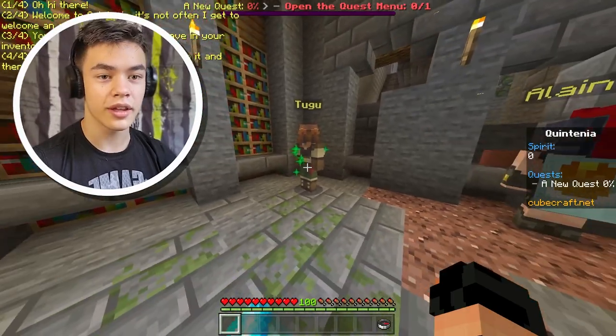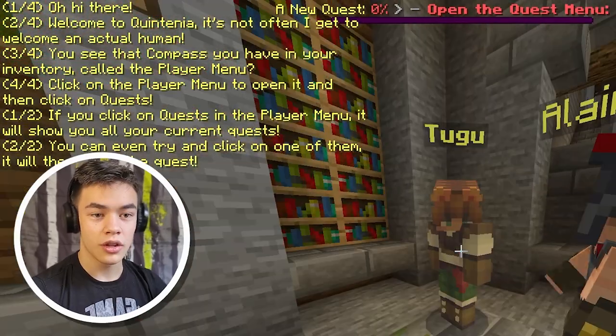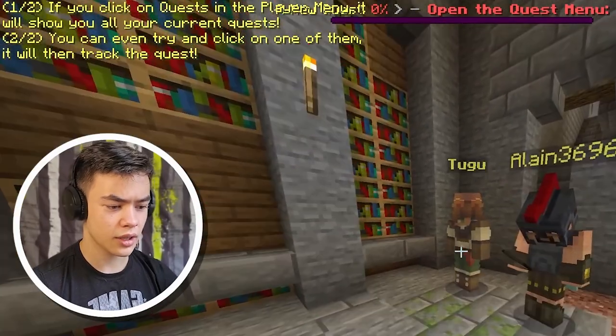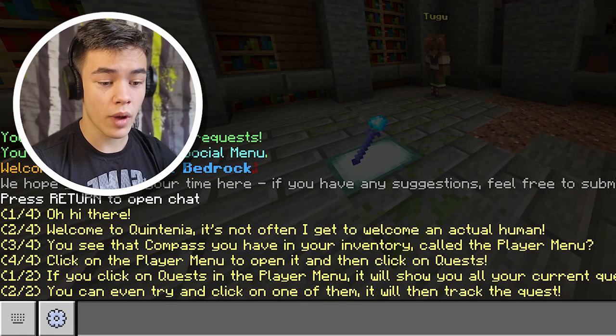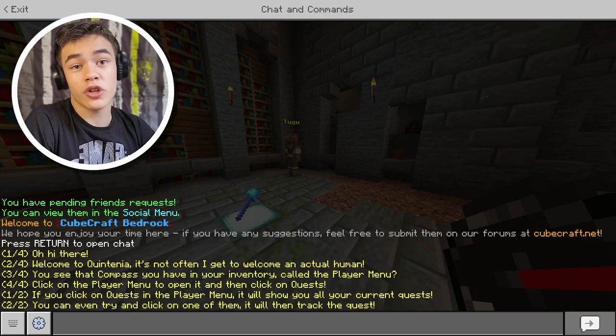Can I talk to you? He can actually say stuff. Oh hi there. Welcome to Quintania. It's not often that I get to welcome an actual human. You can see the compass that you have in your menu. I can see it. If you click on quest in the player menu, it'll show you all your current quests. You can even try and click on one of them — it will track the quest.